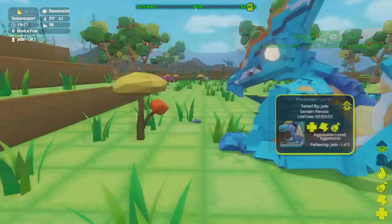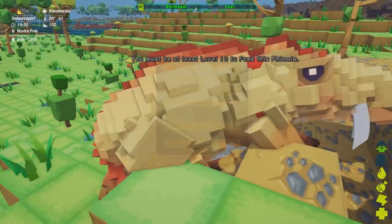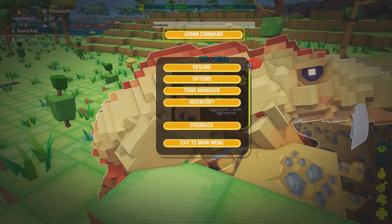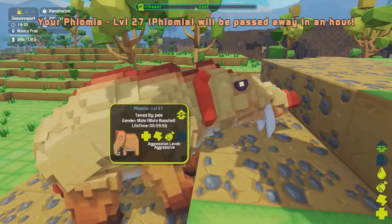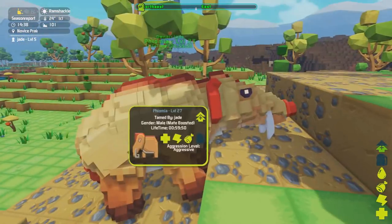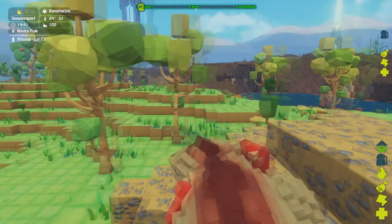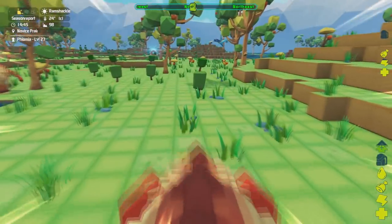When you use 'dotame' you can't actually ride the creature. But there is a command where you can ride it even without a saddle — instead of 'dotame' we're going to type 'forcetame'. False tame does exactly the same job, however it means you can ride the creature without a saddle, but it doesn't get added to the museum. So if you want to collect all your creatures and put them in the museum properly, use 'dotame'; if you just need to use a creature or something's gone wrong, use 'forcetame'. And as you can see I'm riding my phomomia because I used the false tame command.